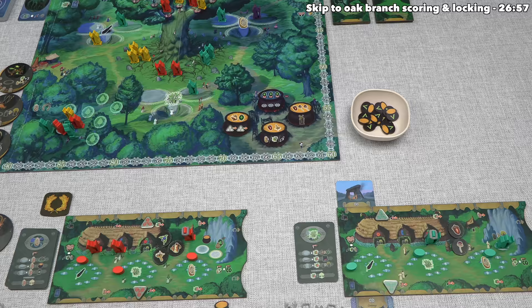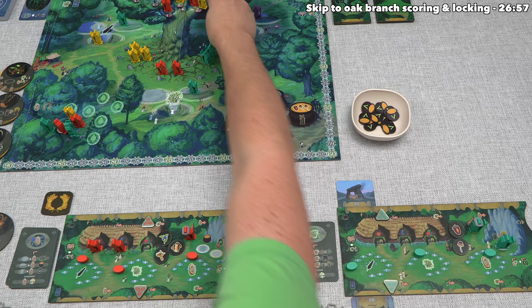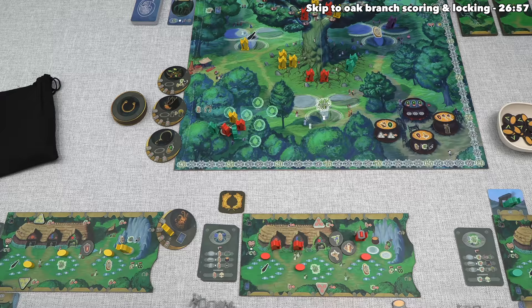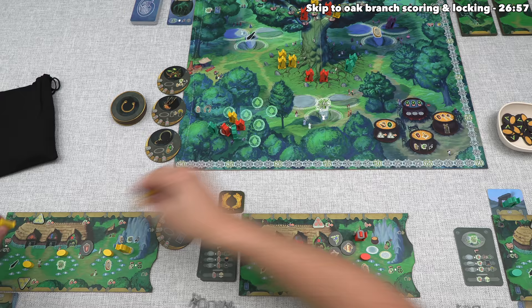The teal player can also do this, and they also have a recluse, so they can put the recluse over there and then take all of these druids back. Because they created this shrine up there, they now have spots for all of their active druids. Lastly, yellow will do this as well. They can remove this one from their artifact and this one from their board.